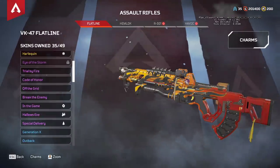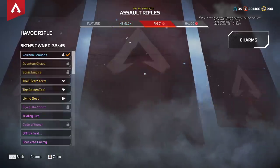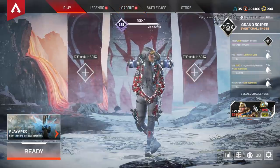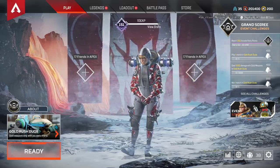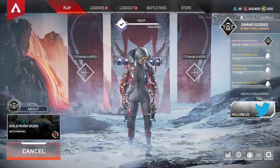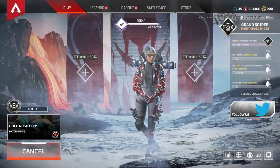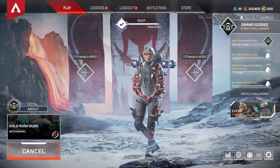Now there've also been some items that have been added to the loot pool. I don't know if we're going to be able to find them, we'll have to have a quick look through - we'll do that later. Now let's jump into a game and talk about the patch notes because I think they're very, very important. We'll go through the skins and show them in the firing range in a little bit.